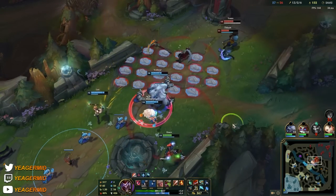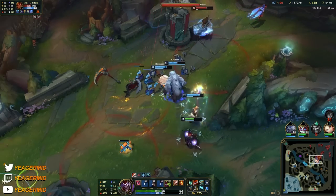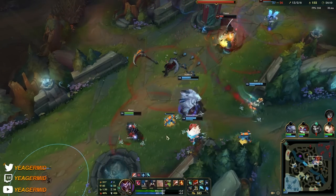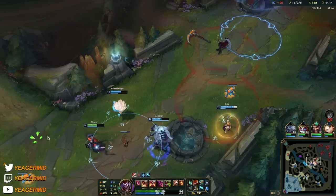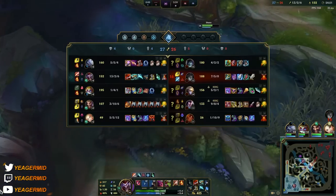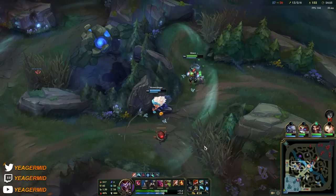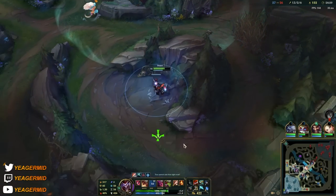You can also Q in and then just fear people to slow them — useful if you have teammates who can follow up, like Lux Q or Alistar, Leona. But the moment you Q in you have no disengage besides your ultimate, so be careful. That's why Duskblade is so important on AD Shaco — you have that invisibility upon takedown to reposition.